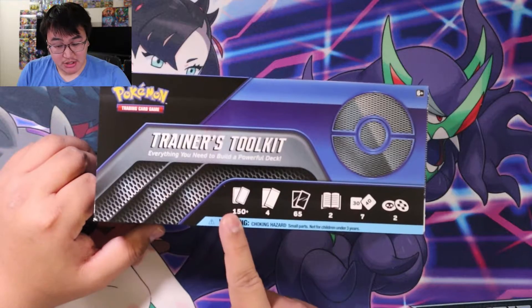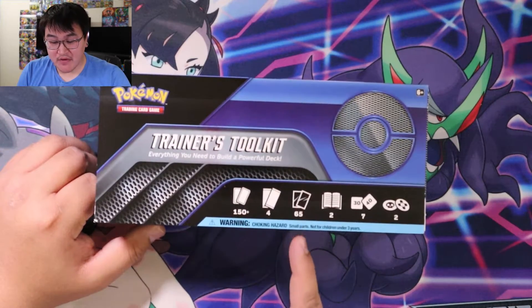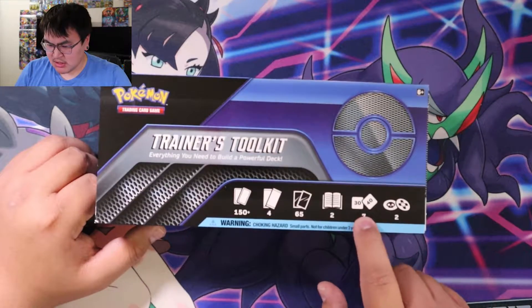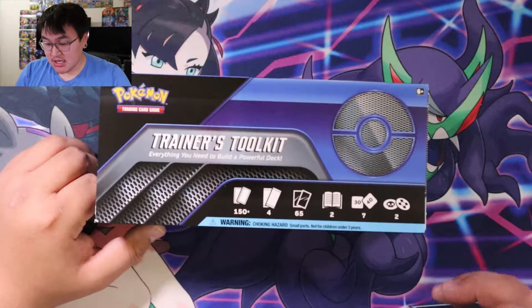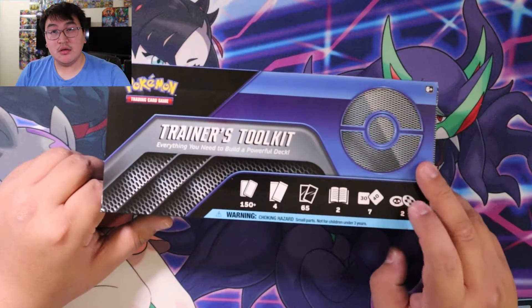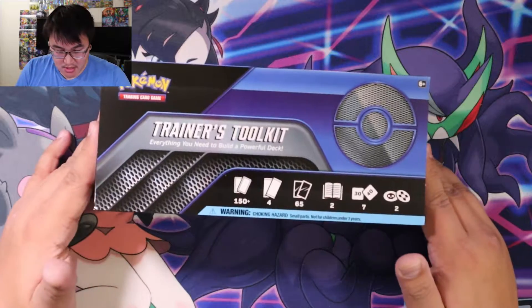So 150 energy, I'm guessing. Four packs, 65 staple cards. The rule books. Seven counters and two — burn and poison. So yeah.